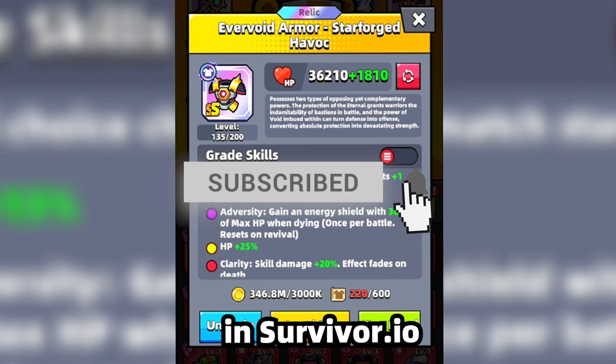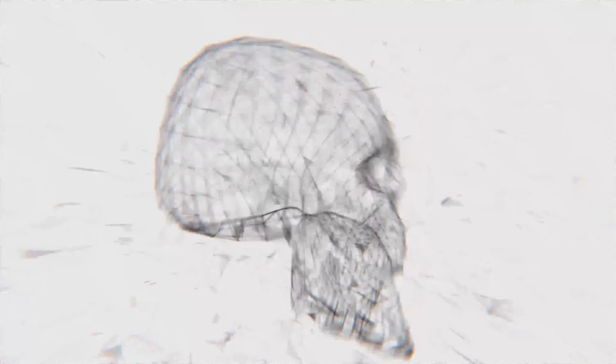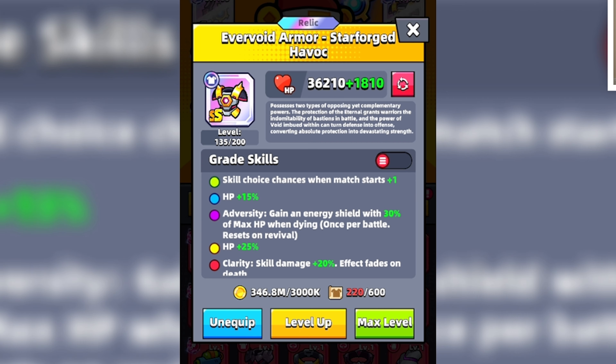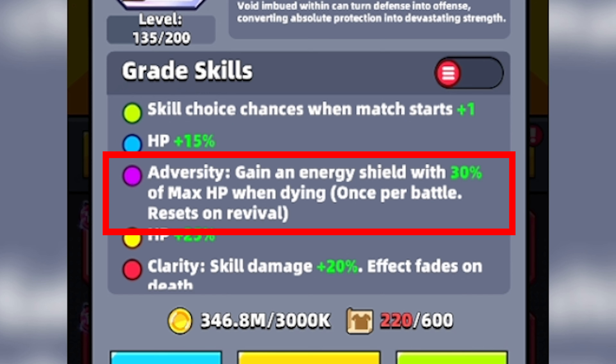Today we are going to check out Evervoid Armor in Survivor.io to see just how good it is. With Evervoid Armor, we are going to start the match with one extra skill choice. We will also gain an energy shield with 30% of max HP when dying, once per battle, and this resets on revival.